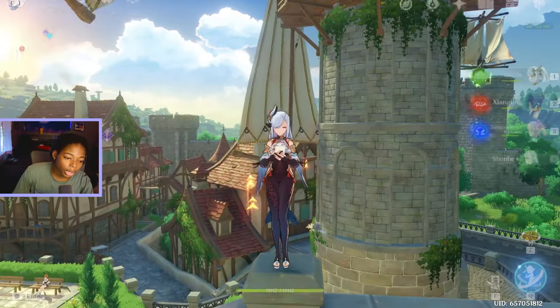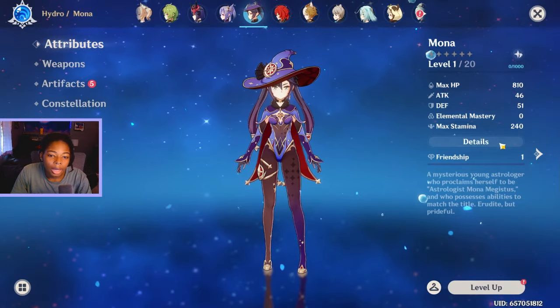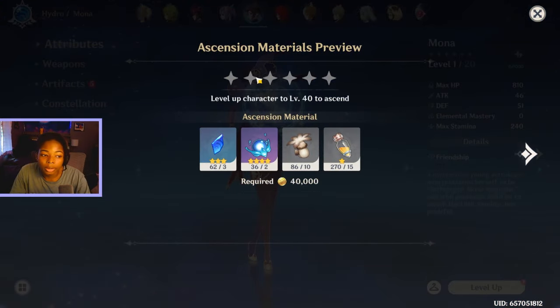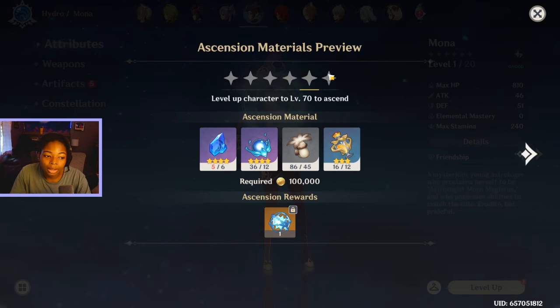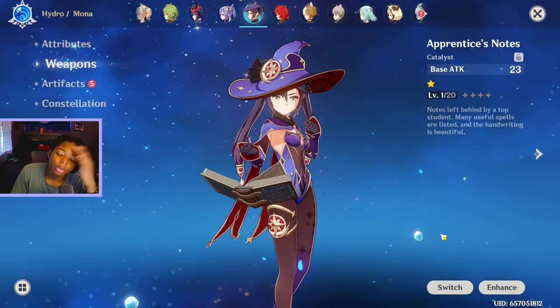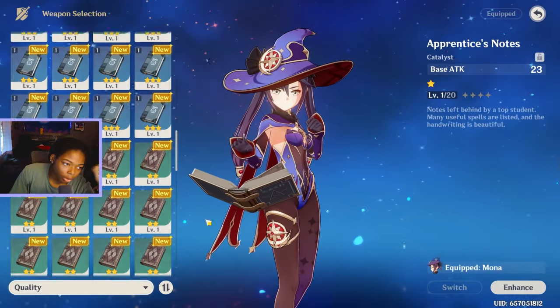Yesterday I was looking at the stuff she needs — the materials she needs to be built with — and I have most of it. I farmed most of it because I didn't want to do that on camera because it's boring. I'm not sure about which weapon I should give her because I was looking up guides and they're like, give her elemental mastery, or you can give her crit. I don't know what to do.